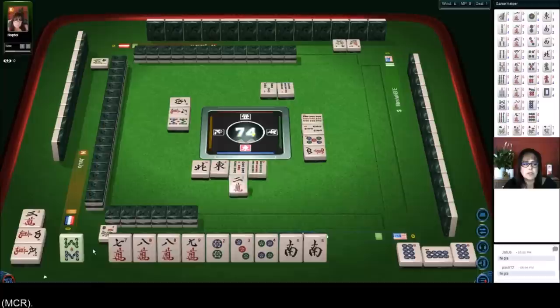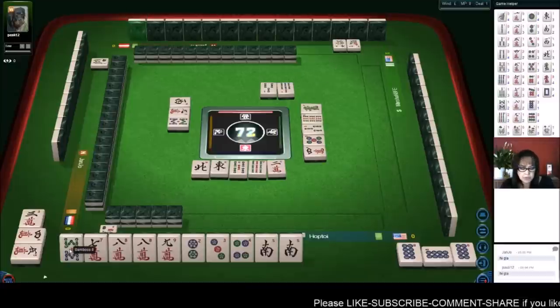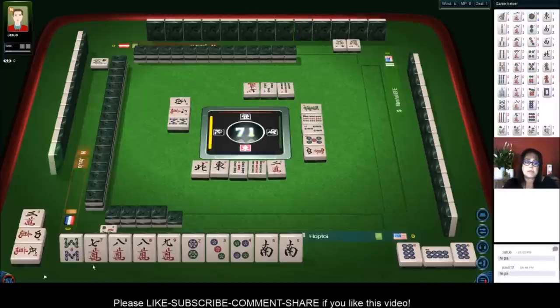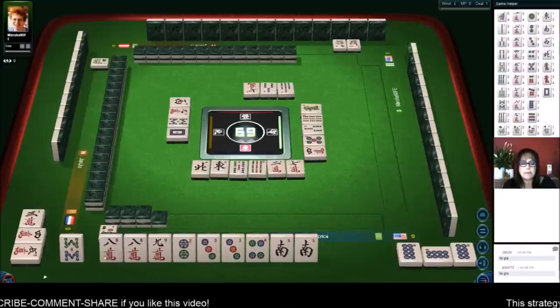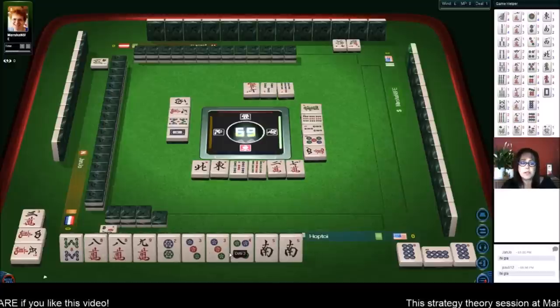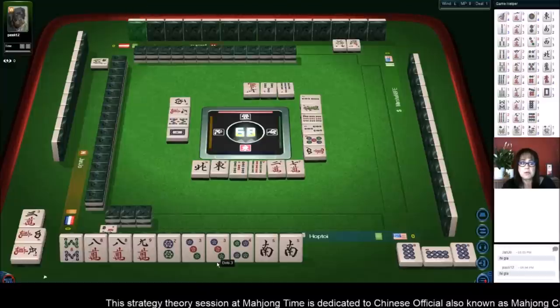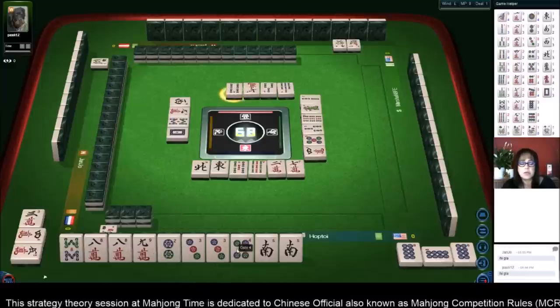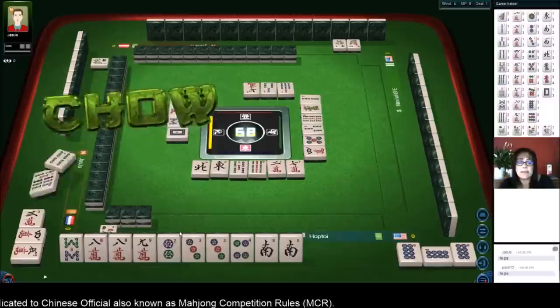We got an eight — let's get rid of the two. There's one eight bam out. If we could pair up this eight bam we could do triple pong, which is even more. Triple pong is number 32 — that's 16 fan. Seven — who knows where that eight bam is. White dragon, three dot — we paired up. All pong is all we need right now — just a pair.